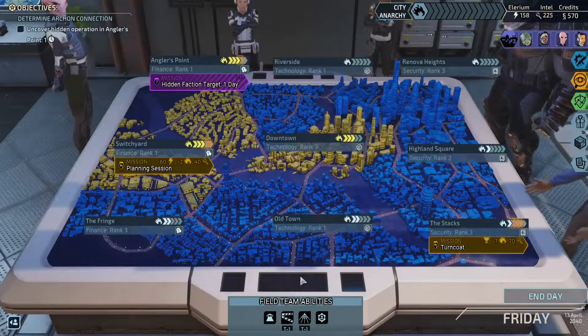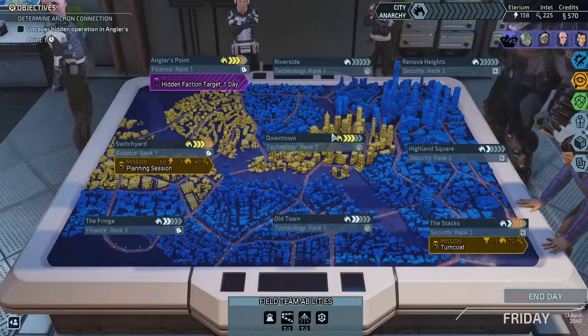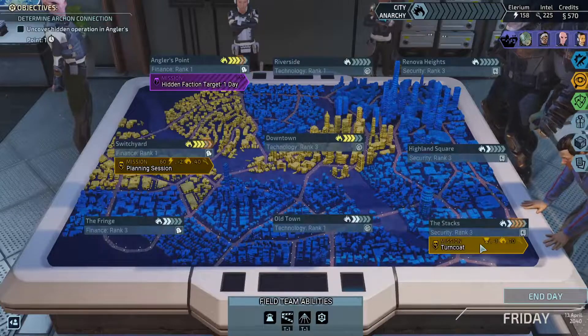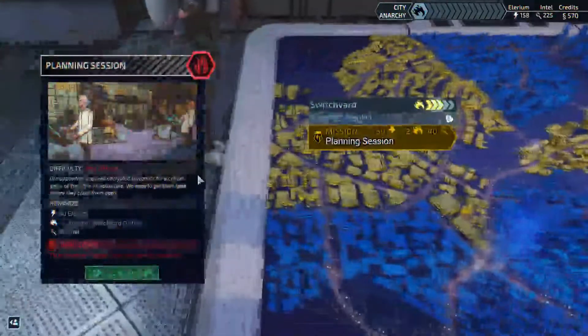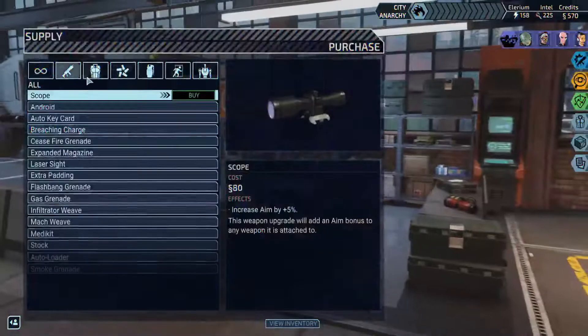This one looks like it'll be okay. This one looks like we actually don't want to go to level 5 anywhere. We've actually been doing really well with City Anarchy — we haven't got it once yet — so let's interrupt their planning session. I would love those rewards: 70 Intel and all that stuff, so we can buy stuff from the Scavenger Market. We'll send the APC here. Let's look at our Supply Cash.